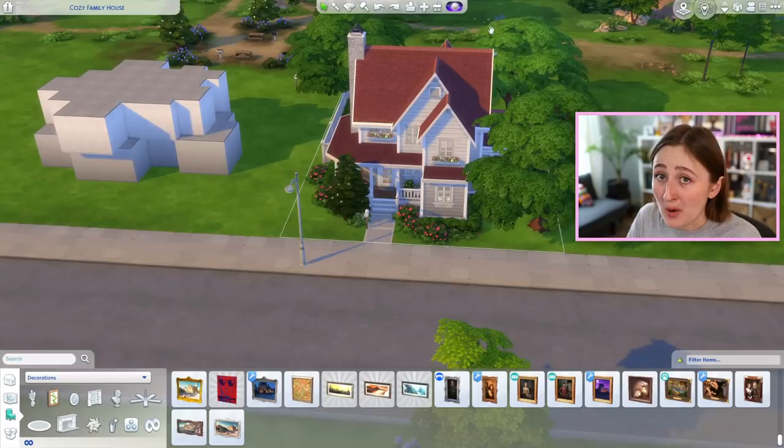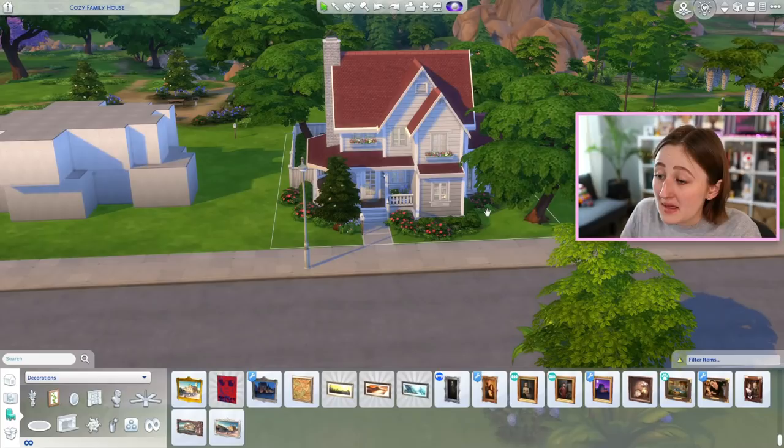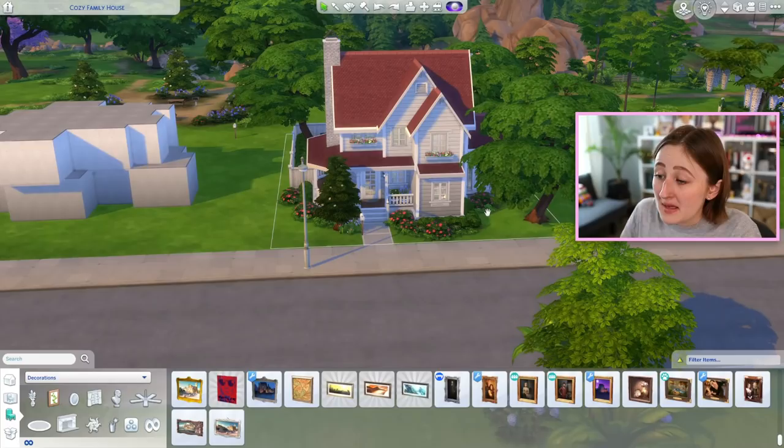With that, the video is pretty much done — I hope you enjoyed it. If you like speed builds, I post these pretty much every week, so feel free to subscribe. You can also check out my Twitch channel because I stream The Sims all the time. I'll catch you all tomorrow — bye everybody! I just love the pink roof on this house, I think it is so cute. I wish we had more roofs like this — a deeper color but still colorful. It's the best.